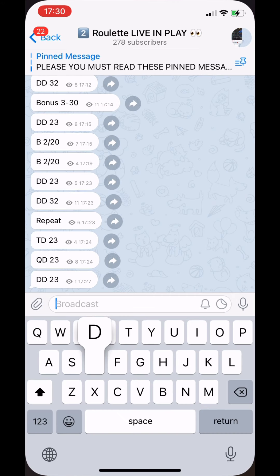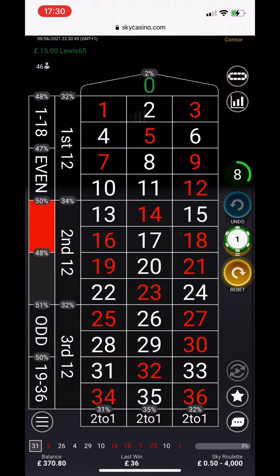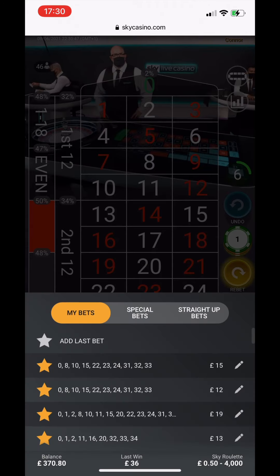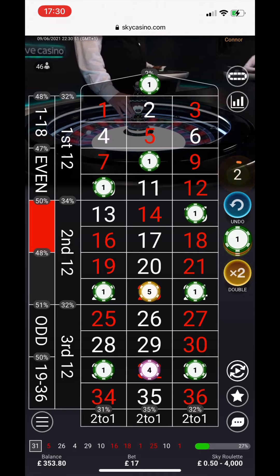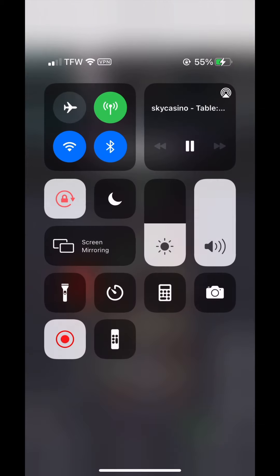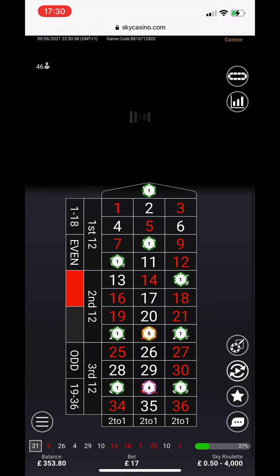31 — okay, boom. Now we remove some money. Remember, we're down 3-3-3, and I've put it in the history. I'm also adding 2 and 32 because double down — it's a double down. It's 31 to 32.